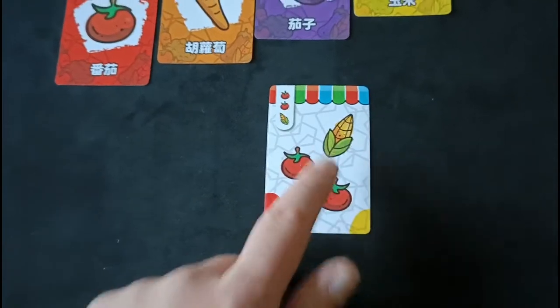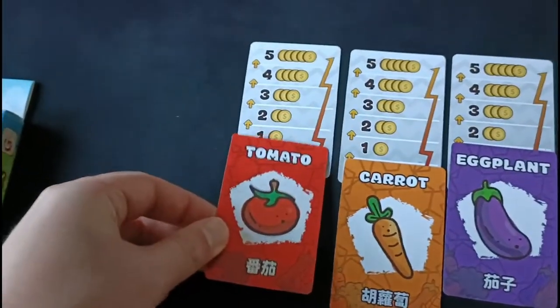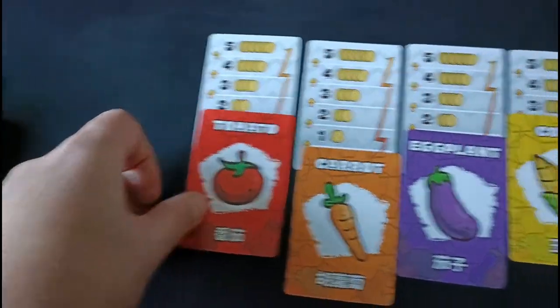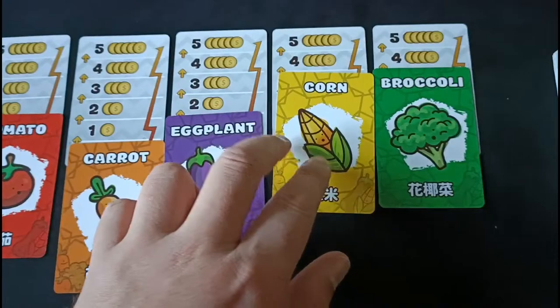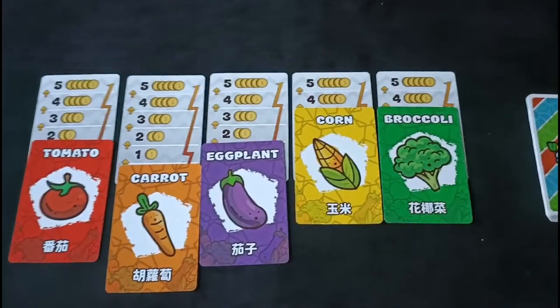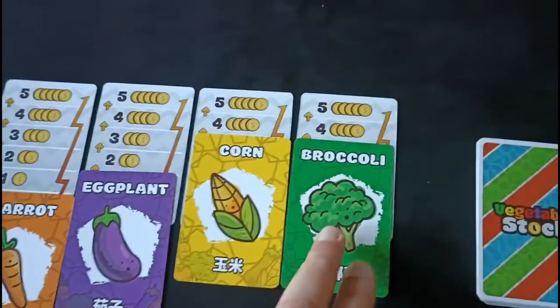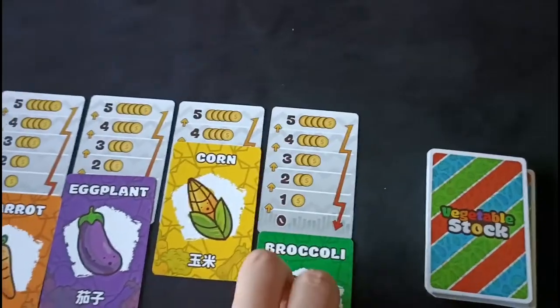The card remaining in the center is going to manipulate the stock market. You can see here there are two tomatoes and one corn, therefore the tomatoes are going to go up two in value and the corn is going to go up one in value, making it much more lucrative to the players who have collected those vegetables. Now if a commodity ever goes to five or above, the stock value is going to plummet back to zero.